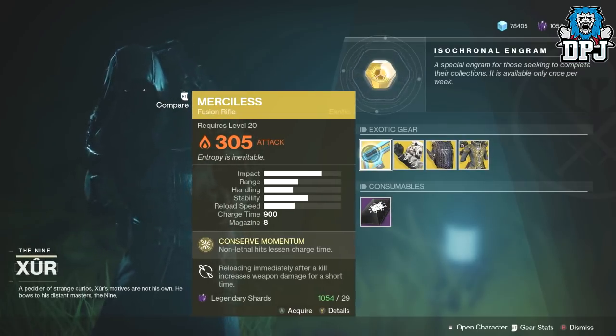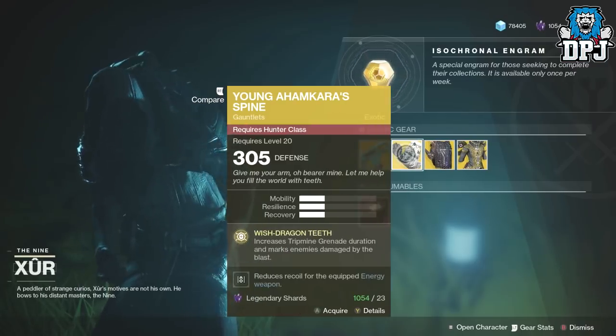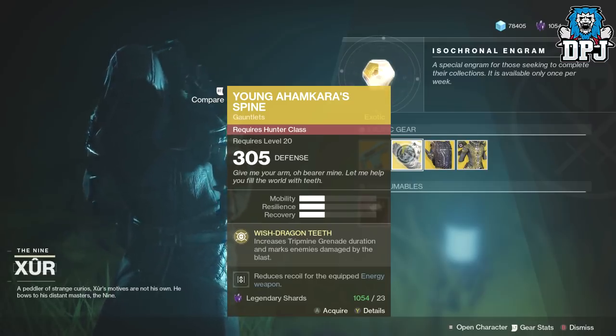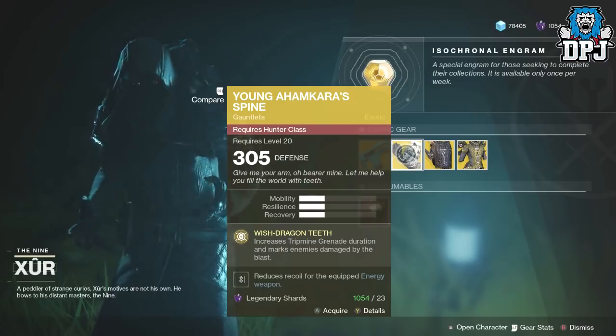Okay, so we have the Merciless, the exotic fusion rifle, which is a beast by the way. This will cost you 29 legendary shards and will drop at 305 attack. For the Hunter, we have the Young Ahamkara's Spine at 305, 23 legendary shards. White Dragon Teeth increases trip mine grenade duration and marks enemies damaged by the blast.